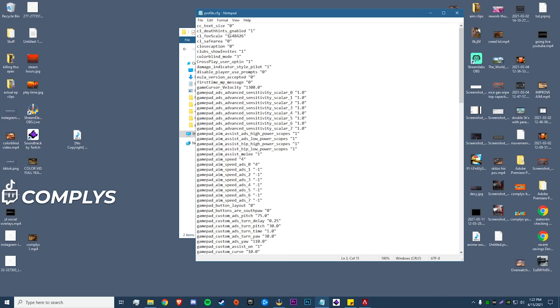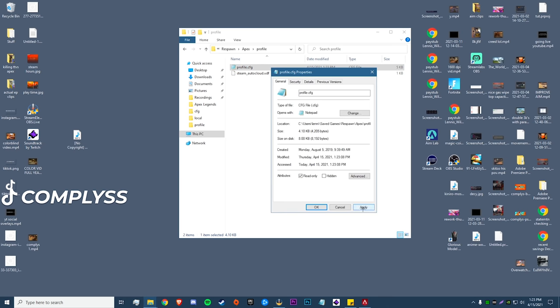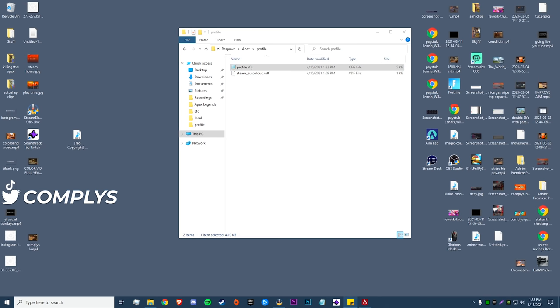Right here is what you want to change: 'cl_fov_scale'. When this method first came out it said to set it to 1.8, but setting it to 1.8 will actually make it default to 1.7, since that's the max you can do in this game. So we're going to go ahead and change this to 1.7, hit Save, and then if you want you can go to Properties, check 'Read Only', apply, and hit OK. This saves your settings — if you ever want to change settings again you'll need to come back and uncheck Read Only.